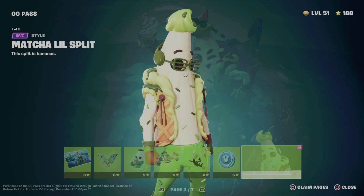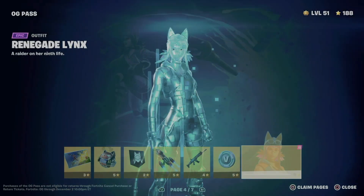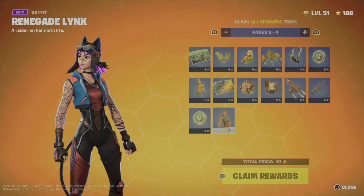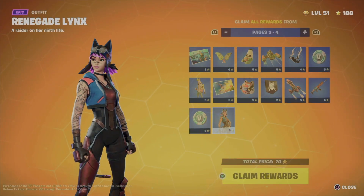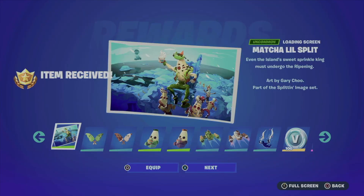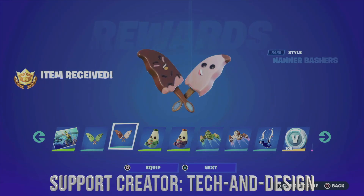You might see that this style is locked - don't worry about it. We're going to see all of this, and you're going to notice this is also locked. Press square if you're on PlayStation. If you go back, look at the bottom right of your screen - I see 'clean pages', that's why I press square. For you guys it might be something else. Right now we're going to take a look at both pages three and four, and claim all of them at the same time - just hold X.